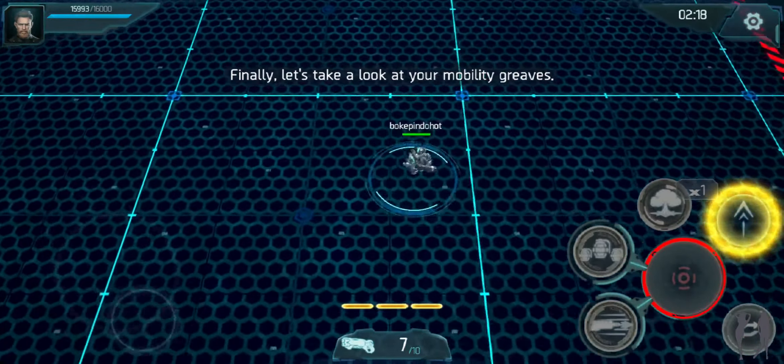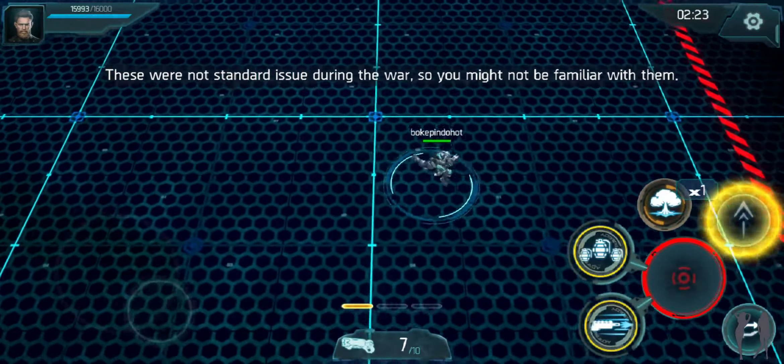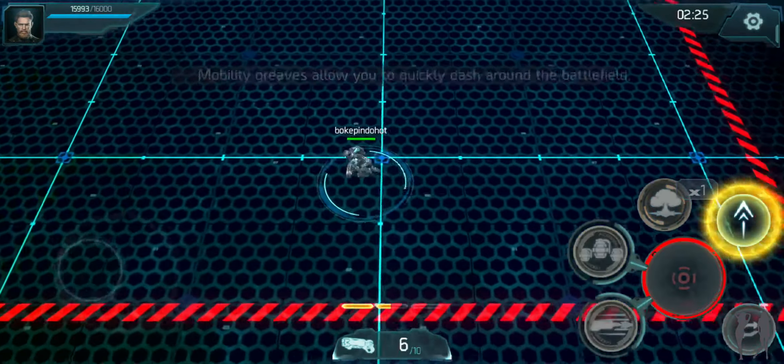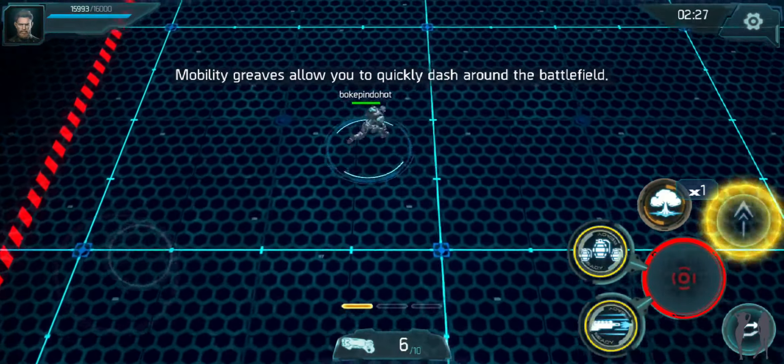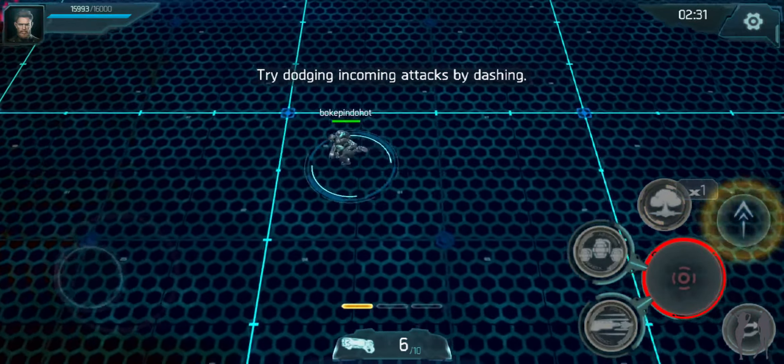Finally, let's take a look at your mobility greaves. These were not standard issue during the war, so you might not be familiar with them. Mobility greaves allow you to quickly dash around the battlefield. Try dodging incoming attacks by dashing.